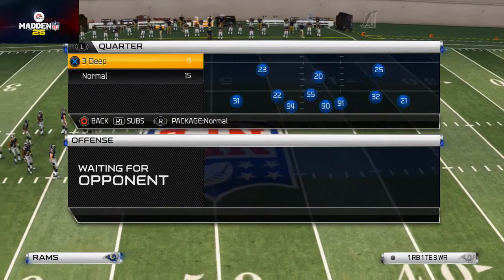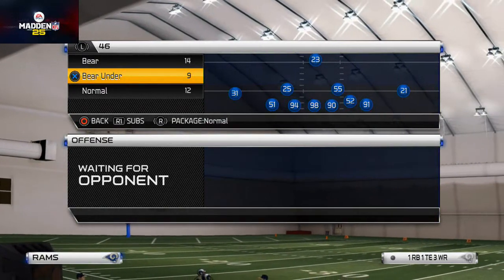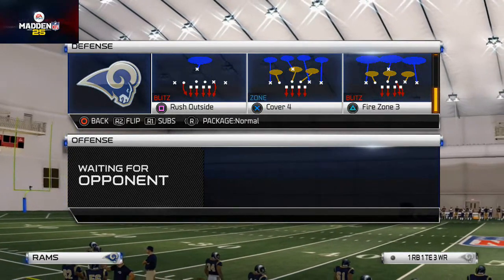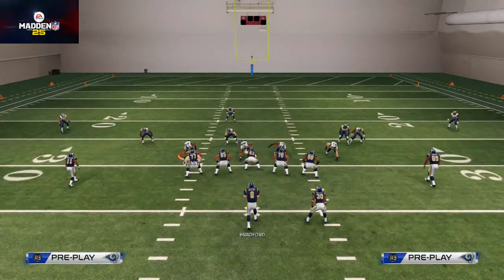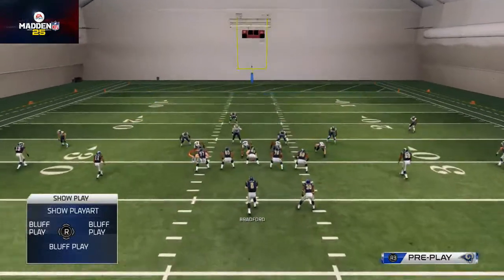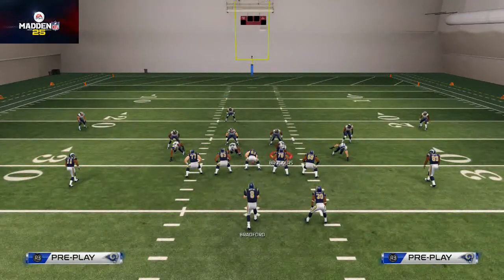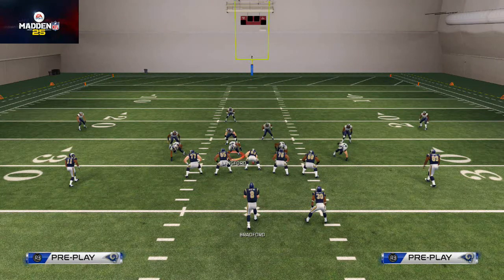Without further ado, the defense we're showing today is the 46 normal formation. We like to put Cover 4 in our audibles so we can have a Cover 4, Cover 3, Cover 2, and a Two-Man Under. The primary theme for most of these coverage defenses is the Rams' defensive combination — Robert Quinn and Chris Long are really effective.